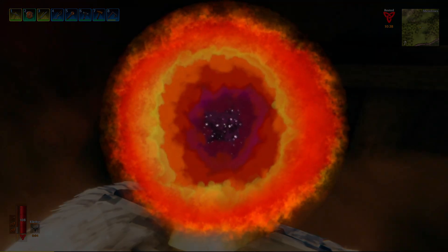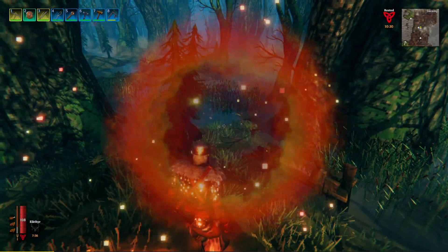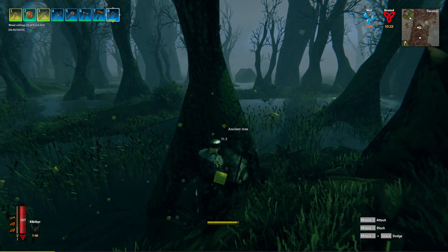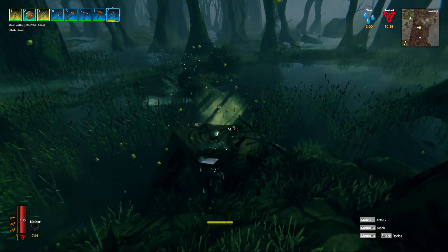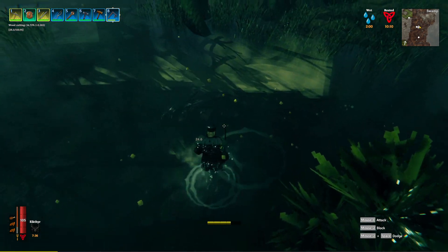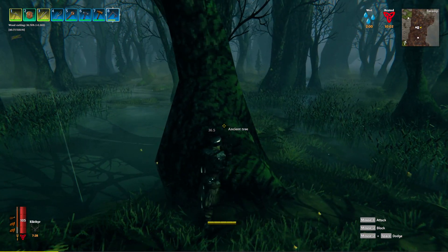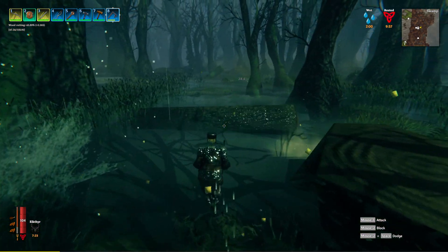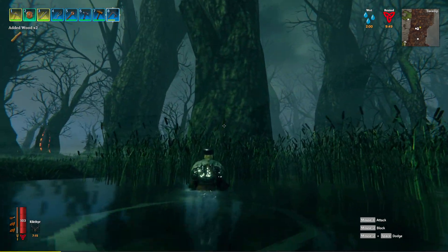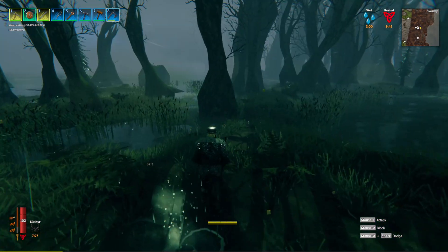We need to get ancient wood, so we're heading to the swamp — doesn't really matter which one. We should have a decent selection of trees to pick from. I can't believe we didn't find any ancient bark in the few crypts we went through. Normally you'd find some at least, but we got nothing. The stumps just give normal wood, not ancient bark.